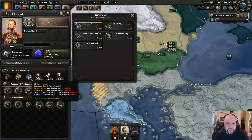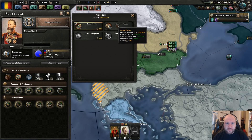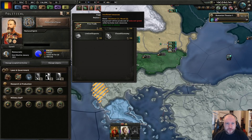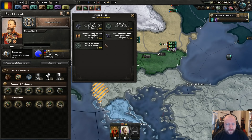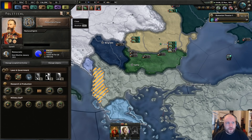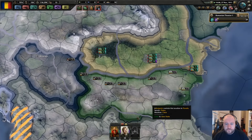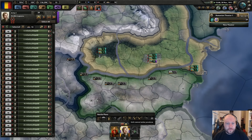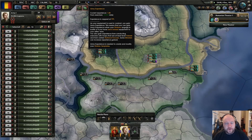Let's modify the government — step away from free trade and go back to export focus. It'll fix my wood shortage but it'll cut my production output and research time. These guys are well trained by now, let's get it up to two army experience points and then we'll go do something else.